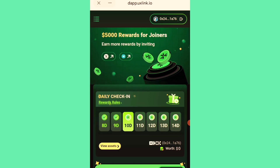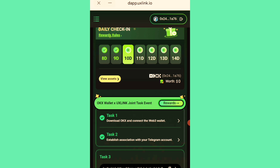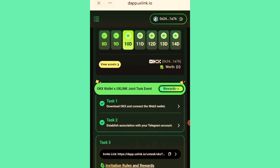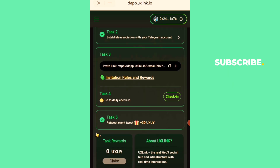Task one: download OKX and connect the Web3 wallet. If you already have OKX, just paste the link in the in-app browser and connect — that fulfills the first task. Task two: establish an association with your Telegram account. Click on it and connect to the Telegram bot; it will give you a code and automatically link your Telegram to this account.